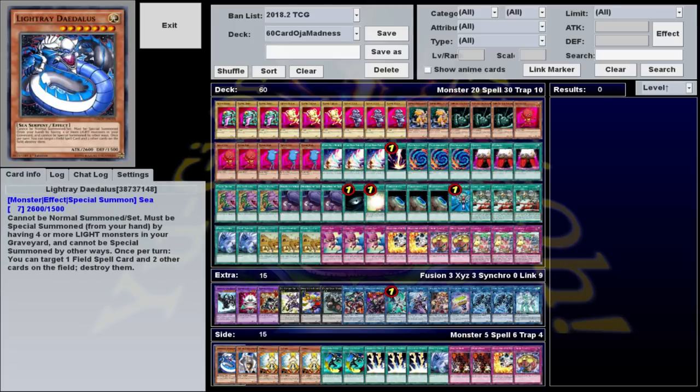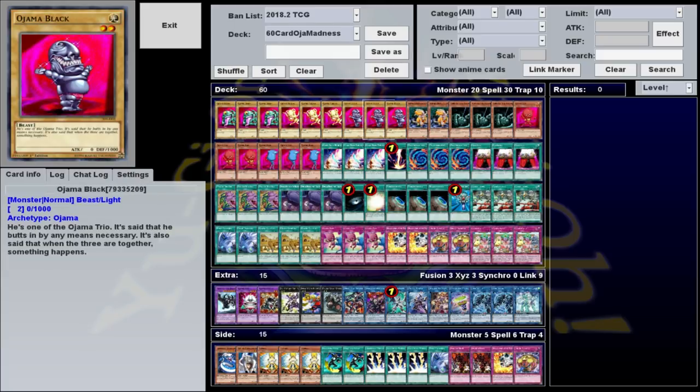Ojama Madness is what I would call a dynamite deck, which means its win condition is an explosive OTK or near OTK that takes several turns to set up, which requires you to stall until you can get all the combo pieces in place. In this case those combo pieces are one each of Ojama Red, Green, Yellow, and Black,